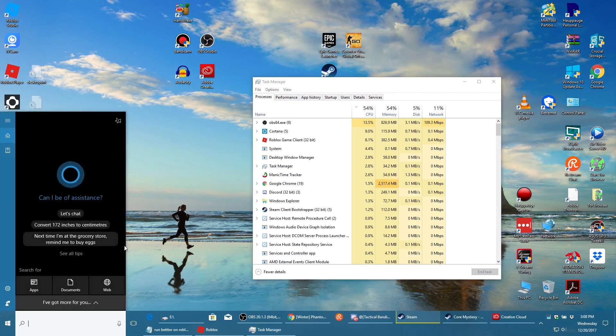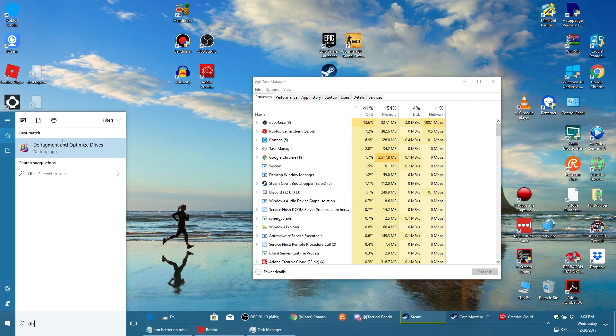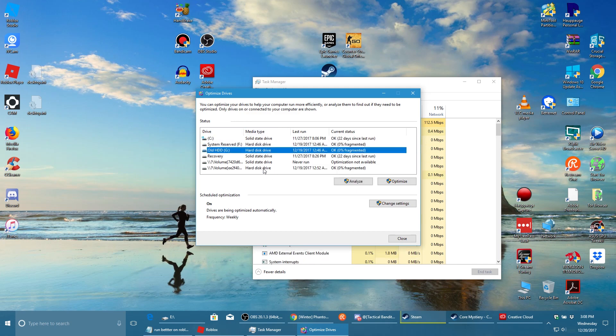Next I would recommend defragging your hard drive. You can do this by typing 'defrag' in your Windows search. Click Optimize or Analyze on your main hard drive. I'm not sure if you're supposed to do this on solid-state drives — I wouldn't recommend it. But if you have a classic hard drive, I really do recommend doing this. If it says 'Hard Disk Drive,' then it's going to be safe. This sped up my old hard drive quite a bit.